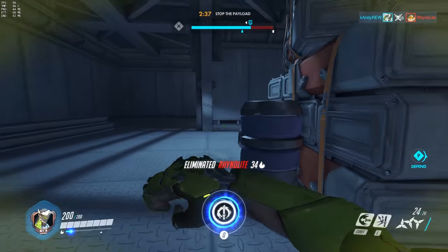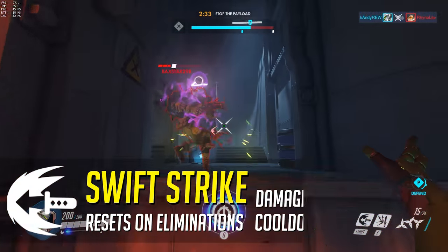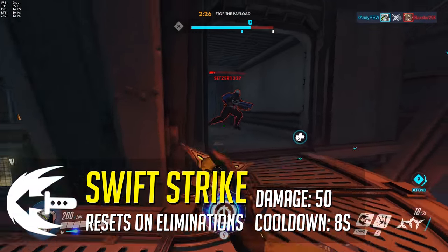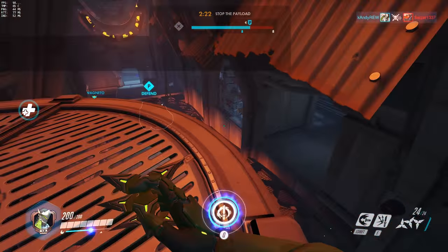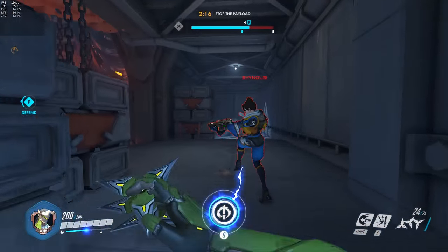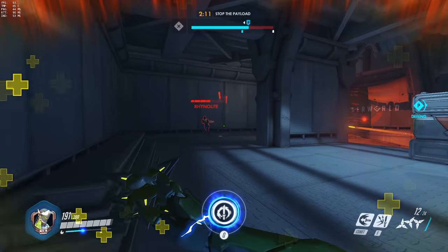Next is Genji's Swift Strike, where he dashes forward — and can even propel himself vertically — dealing 50 damage per strike and passing through multiple enemies. The cooldown is 8 seconds by default but resets after every elimination. It's not devastating on its own, but when comboed with melee strikes and shuriken fans it becomes part of a really deadly burst damage combo.